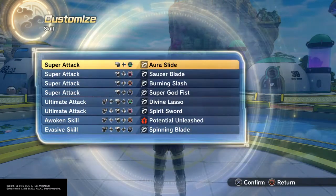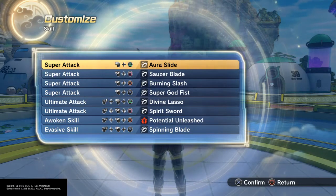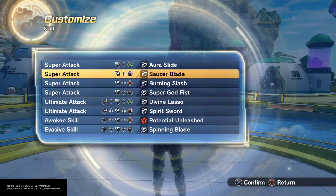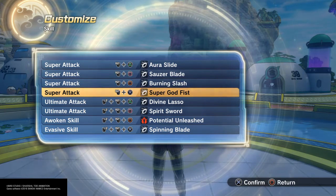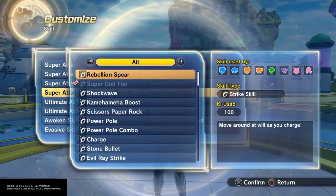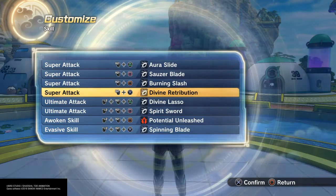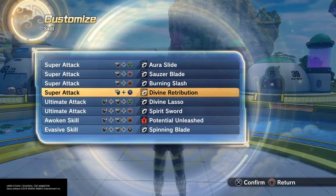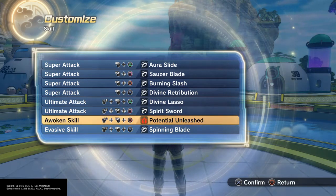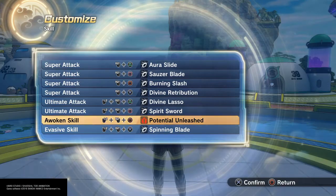As far as moves go, he wields a knife — he's a cutter. So I put World Slide for that blade work, Sauser Blade for that blade work, and Burning Slash for more blade work. A nice Super Godfist because everybody uses it and it's OP. But if you don't want that, I suggest Divine Lasso for more sword play, Spirit Sword for more sword play, Spinning Blade for more sword play, and Potential Unleashed.